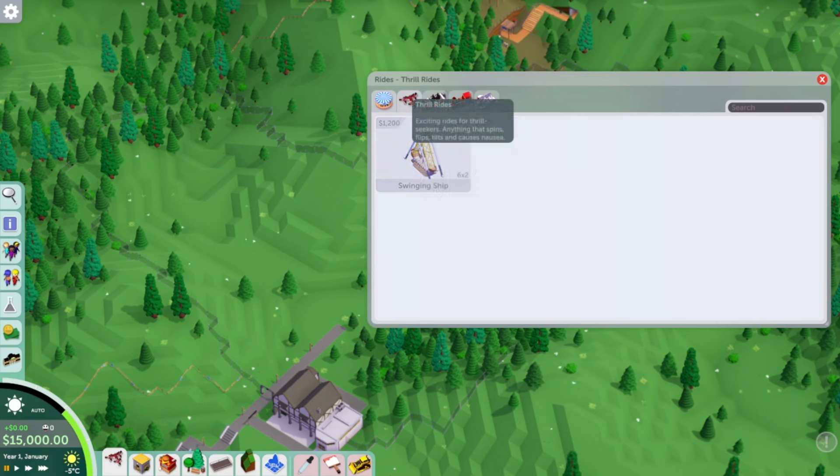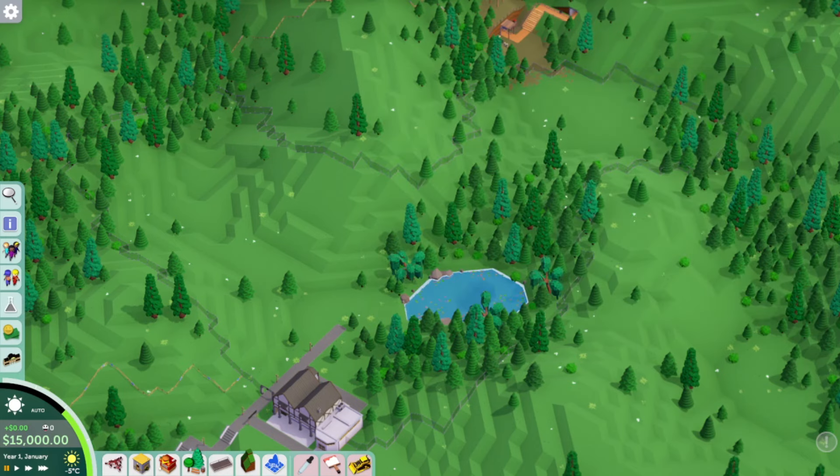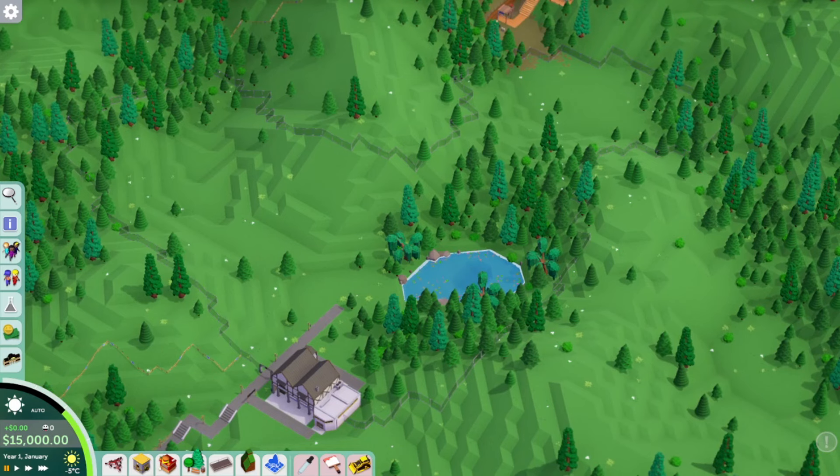We can buy all this land here, so not a huge amount to work with but it doesn't require a huge amount of guests — 450 isn't too bad. The rides we've got are carousel, ferris wheel, swinging ship, a mini coaster, steel coaster, and paddle boats. I think we should research thrill rides to start with. I'm going to keep the research amount low because we need to do this on quite a budget with no loans, and we've got 15,000 to work with.